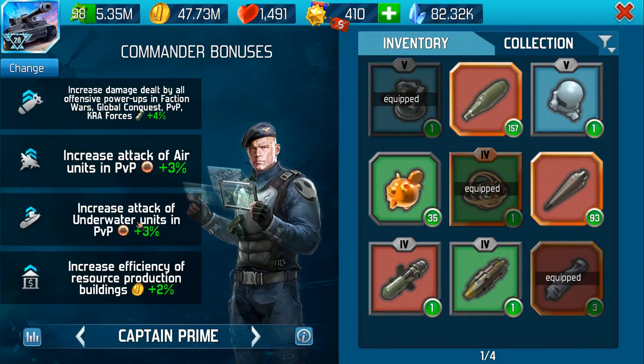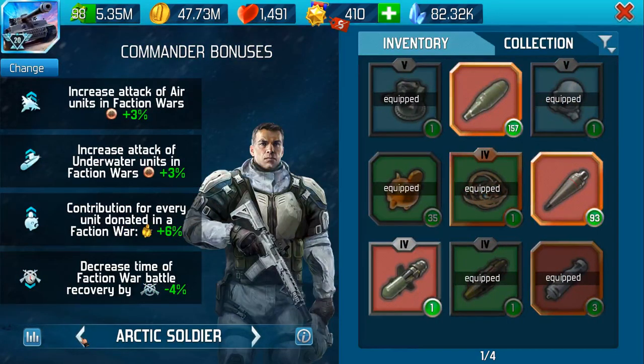If we switch over to Arctic Soldier and look at his passive bonuses — the ones that are irrespective of how you equip him, as long as he's in place — we're looking at 3% on air units, but these are for Faction Wars. The underwater bonus is also for Faction Wars. The contribution is increased, so it adds to the piggy bank icon. And it also decreases your time for Faction War battles.